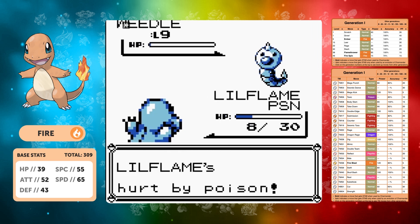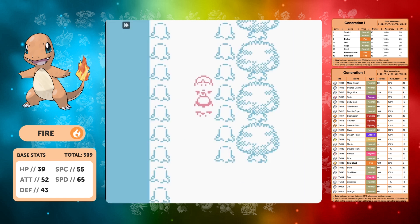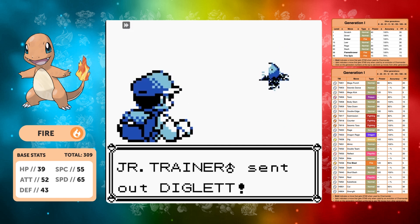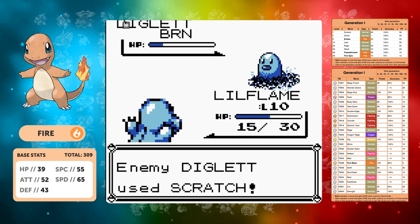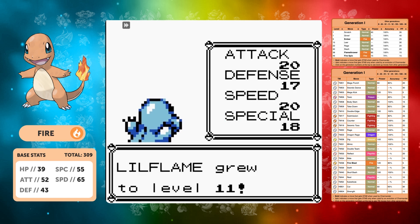In this fight we're going in poisoned — I was really pushing my luck. We still have a potion in our bag, but we can move on, pick up ember and go against the Lavender trainer. Other moves I'm thinking will be worth it on this run: body slam, dig, fire blast maybe towards the late game, flamethrower, and slash definitely.